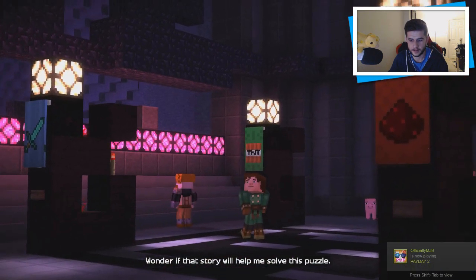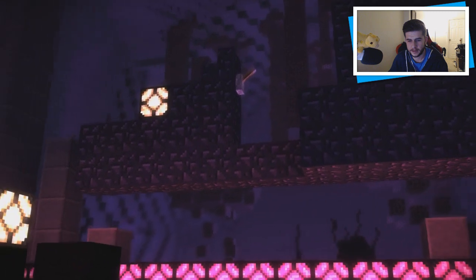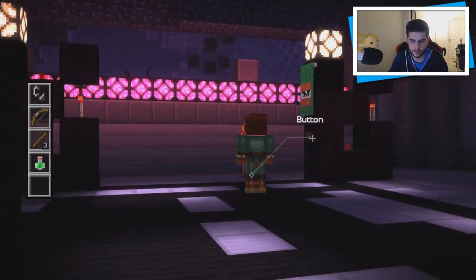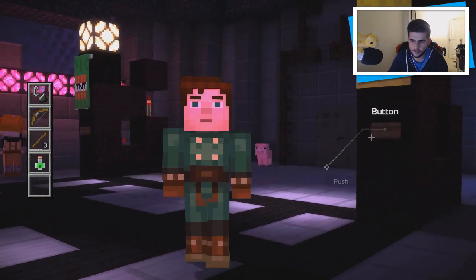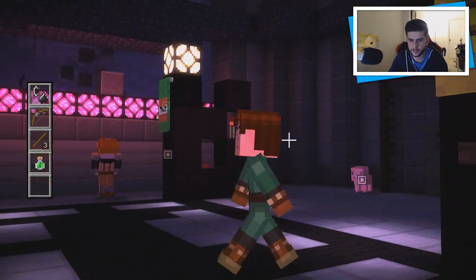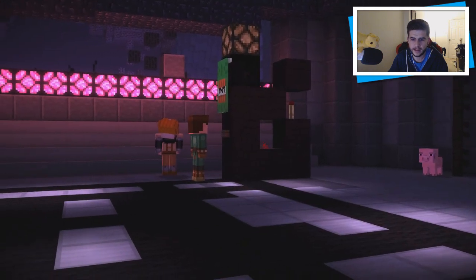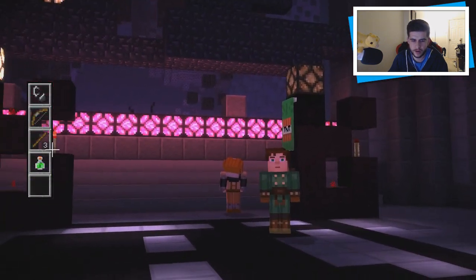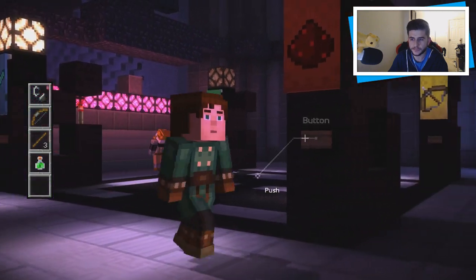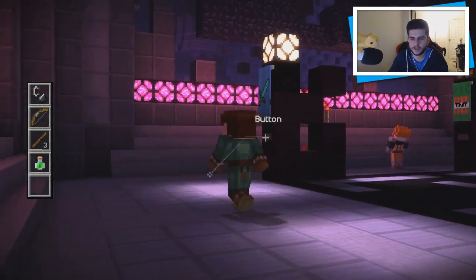I wonder if that story will help me solve this puzzle. The order that they did it in — the dragon. So first they used the bow, then the TNT — wait, was it TNT? Yes, TNT. Then it was the redstone — is this the redstone one? I think it is... and then last but not least they used Gabriel's final touch with the sword.